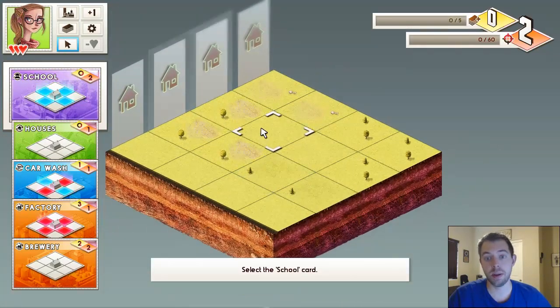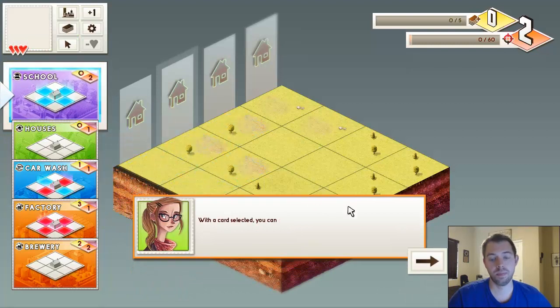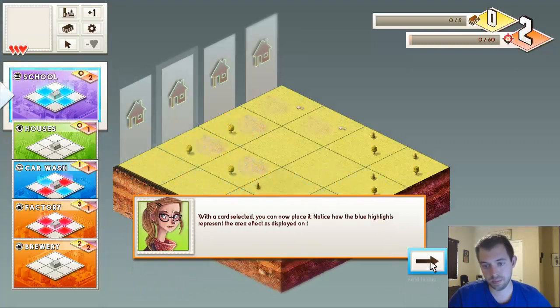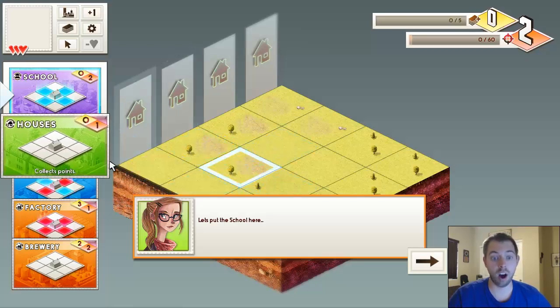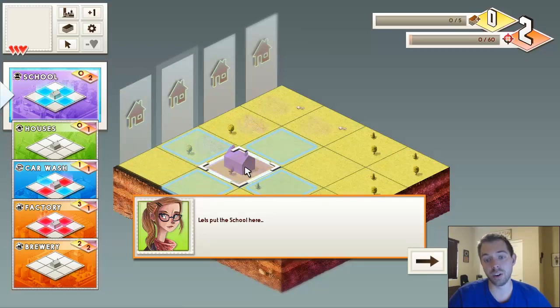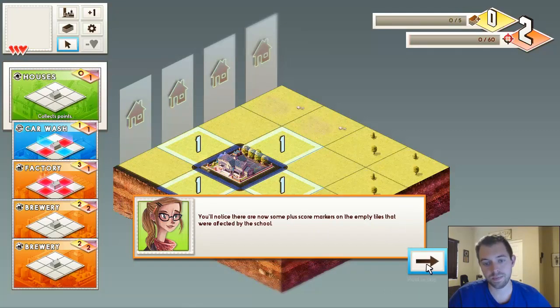They're going to go through this tutorial — there may be some strategies I'm using that they don't exactly teach yet. With a card selected, you can now place it. Notice how the blue highlights represent the area effect as displayed on the card. The more you can keep the blue within the grid and not off the edge is basically the general rule. You'll notice plus score markers appear on the empty tiles affected by the school — if you place point-collecting buildings on those positive scoring tiles, you'll get points.